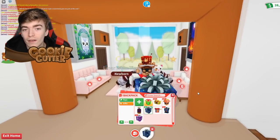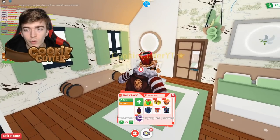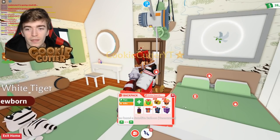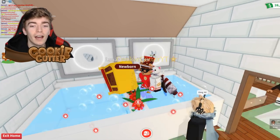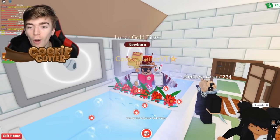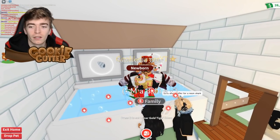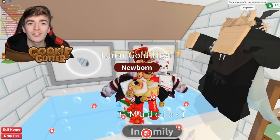Look how insane this house is, by the way. This is so pretty — the decoration, there are little leaves falling down from the sky. I'm going to go in the bathtub, press the box on the other side, and summon the Lunar Gold Tiger. And we got one! Let's go! Oh my goodness! No way, I summoned it. I have summoned the Lunar Gold Tiger. Ladies and gentlemen, we successfully got a legendary!